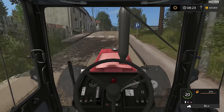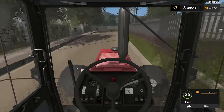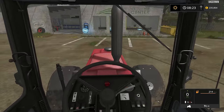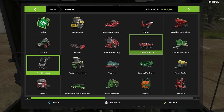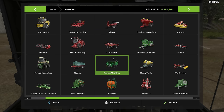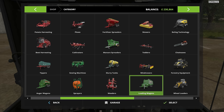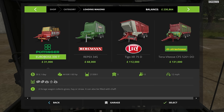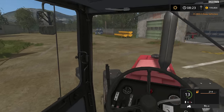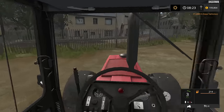Any pedestrians? Nope, good - this is becoming a bit of a common occurrence, running over pedestrians here. It's £31,000 to buy this loading wagon - the Pottinger Euroboss 330T. Yeah, it's not too much, but I think for what it is, it's a bit steep. It'd be good if we could buy stuff used. £31,000 - but it is needed, and I don't want to keep baling. We do a lot of baling and having a different approach is good.